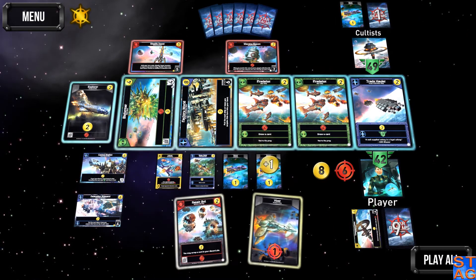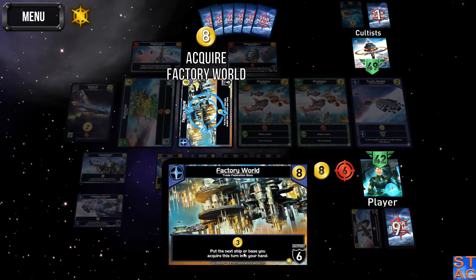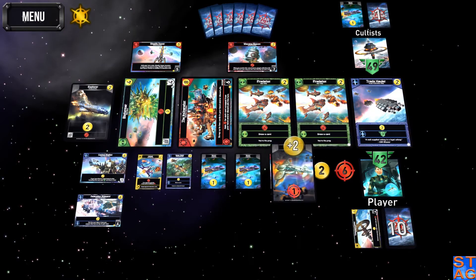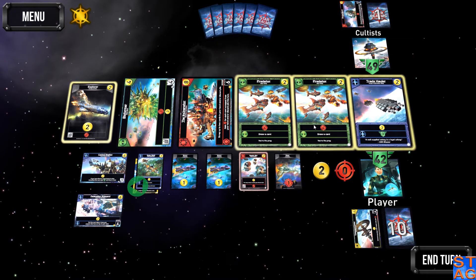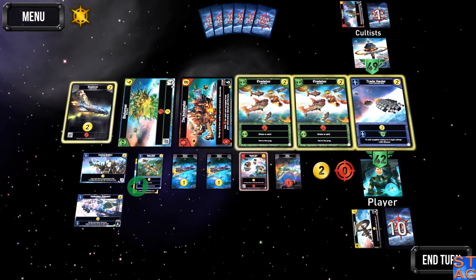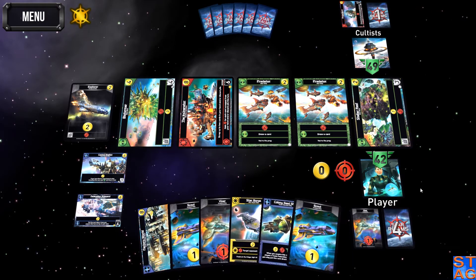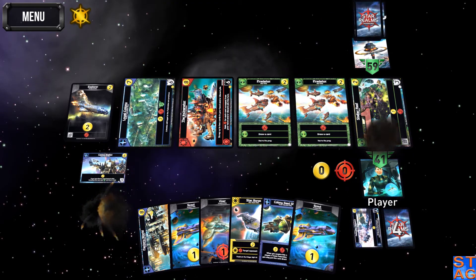Next ship or base to the top of my deck. The Factory World is going to be that choice, because the next ship or base you acquire with the Factory World goes straight into your hand. It's also got some pretty hefty defenses. I don't want to scrap my Command Center, so I'll hit none for that. Take out both bases. And I lose the Shipyard — damn it.